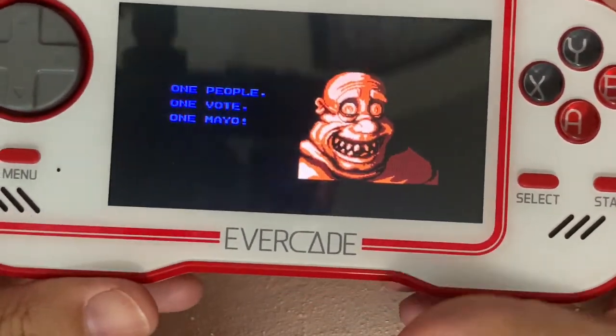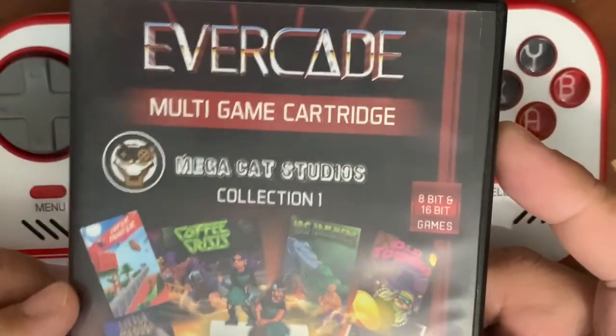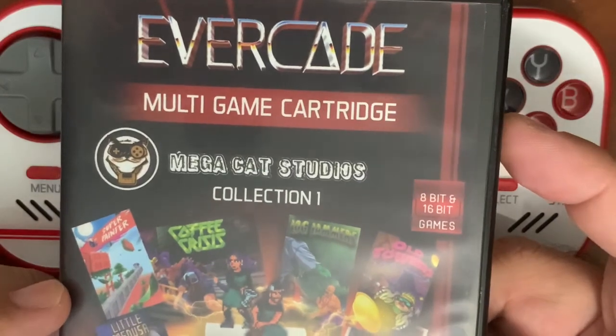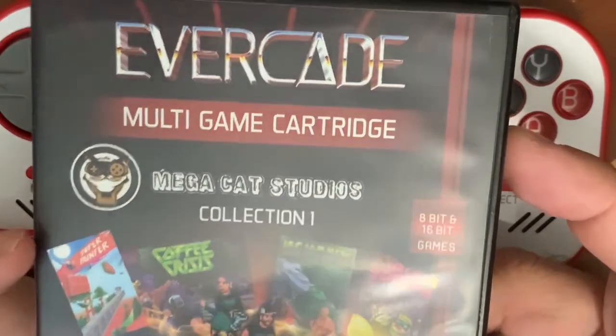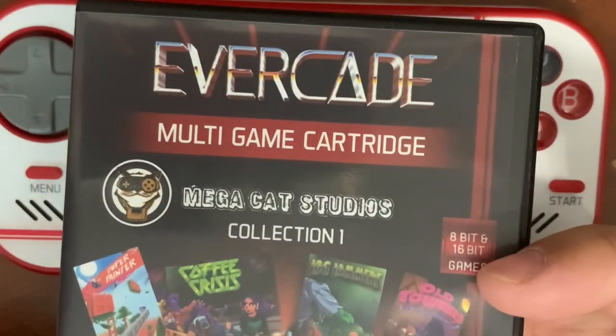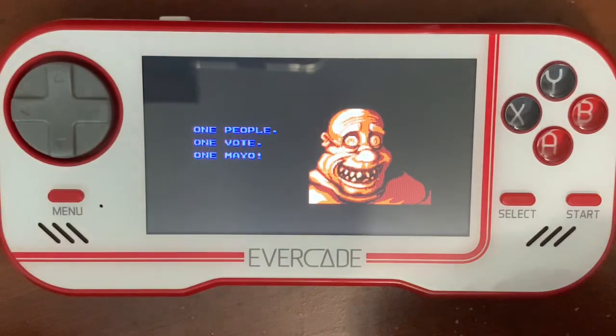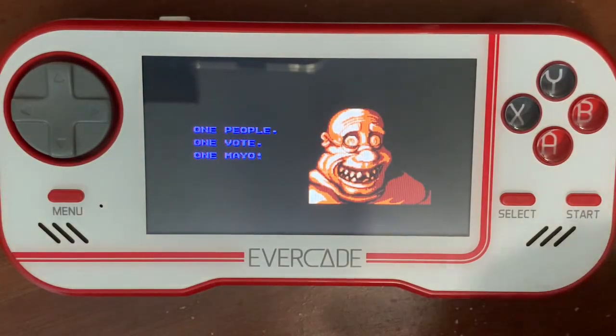Logjammers on the Evercade on the Megacat Studios Collection 1 cartridge — I recommend it. I like it a lot, it's a lot of fun. I'm going to go ahead and keep practicing to get better and better and I'm going to win the tournament, and so should you. So get your Evercade, get the Megacat Studios Collection 1, play some Logjammers with me. I'll see you guys around in the next video.